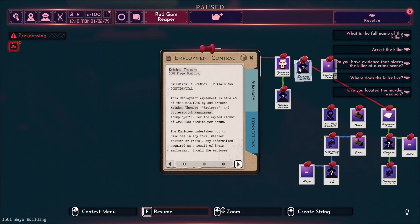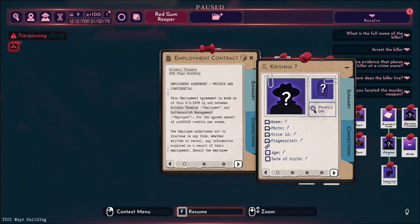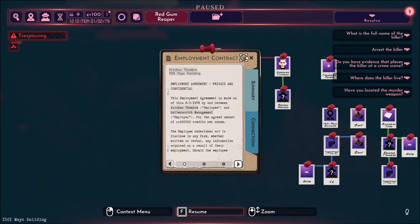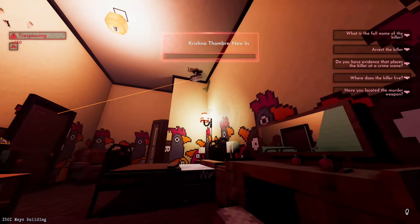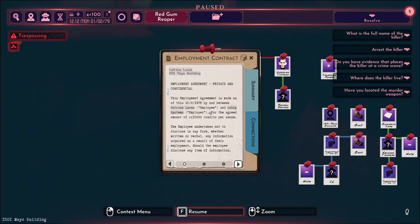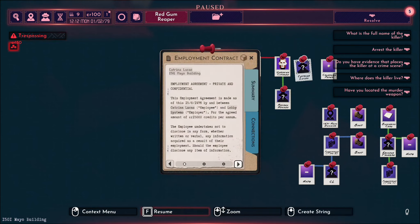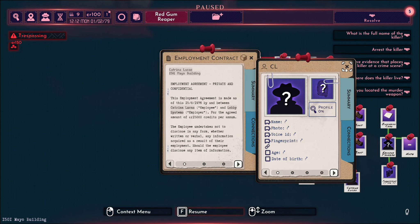So we want to pin that. That needs to replace this Krishna without a last name. So we'll get rid of that. Oh look at that - everything linked. Wonderful. Let's head back. All right, here we are again. Katrina Lucas - there's the CL. So we'll pin them. Get rid of this one. There we go.